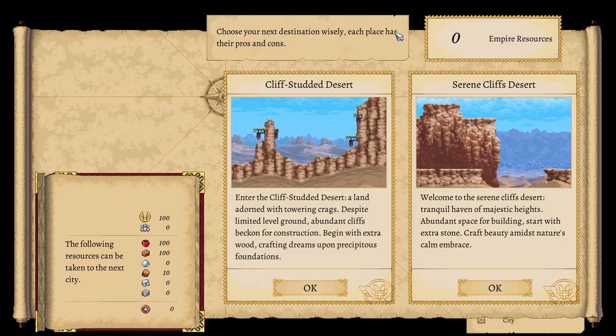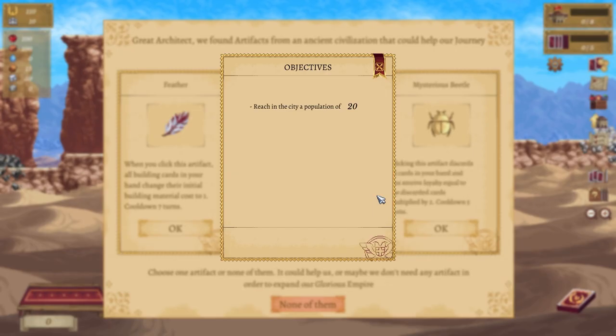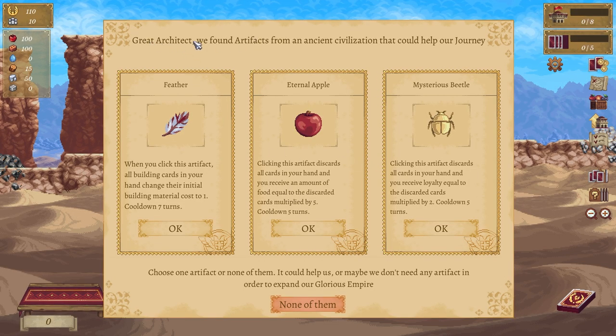Oh okay, this is very cool. This is going to up that — okay so we'll go this one. Are you sure we want to proceed? Yes. Reach the city population of 20. We found artifacts from an ancient civilization that could help in our journey.